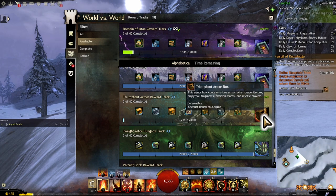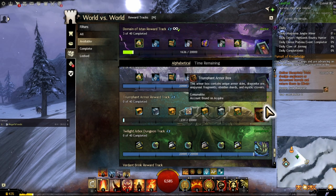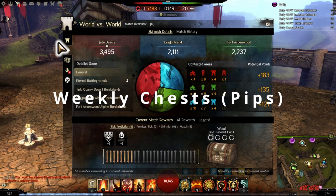If you go into the Triumphant Armor reward track, it's a way of getting your precursor armor for your legendary armor. That's right — world versus world has its own legendary armor set, and it's fairly easy to get. It's probably one of the easier legendary armors since it doesn't require tremendous skill like PvP or raiding, although there is another armor coming in the new expansion. You basically need to get as many pips as you can in the week to cap your pips.